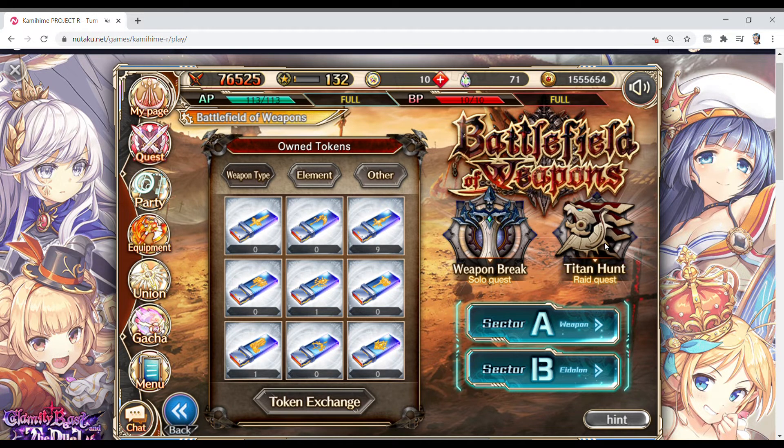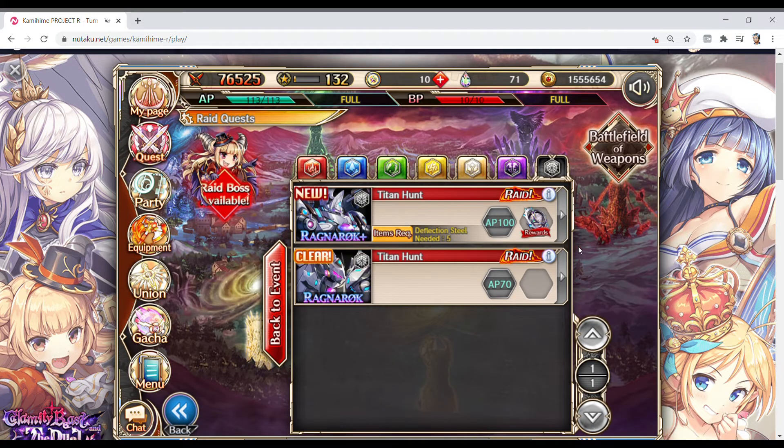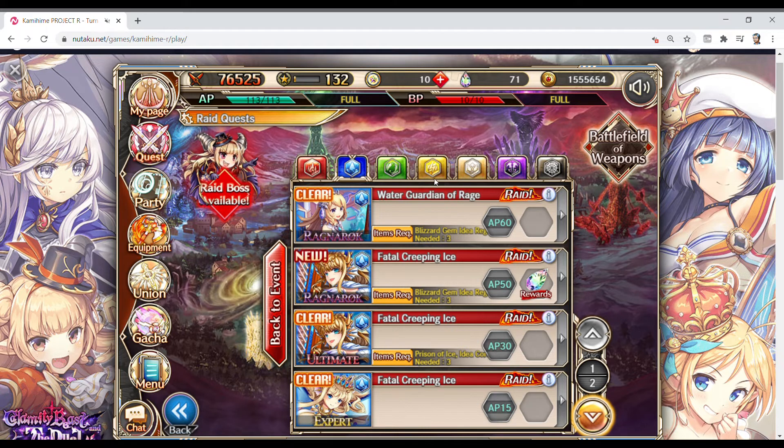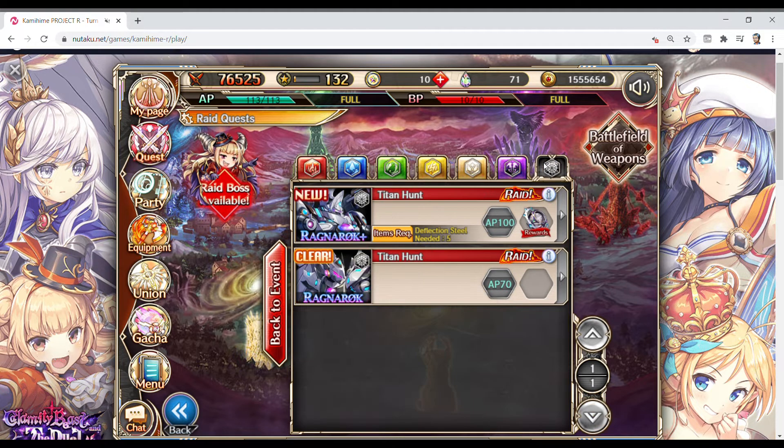The whole deal with Titan Hunt — I've already done the Hyperion one and you'll see a video about it. This content is harder than anything else you're going to find on any other raids. This is the hardest raid content in the game. You need drops from this Titan Hunt to open up the Ragnarok Plus version. It is very, very, very difficult content. You do not want to jump in until you are ready — it is literally endgame content.